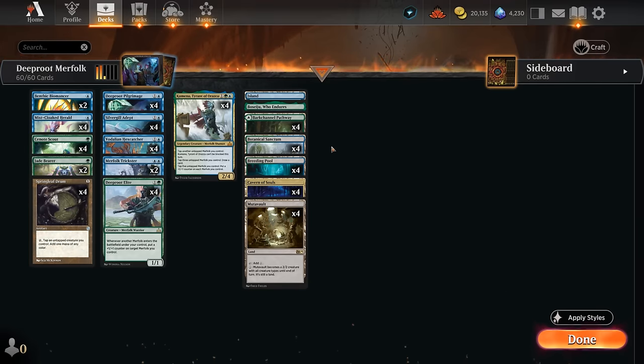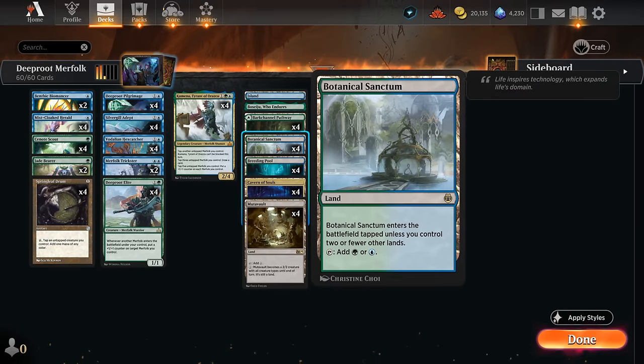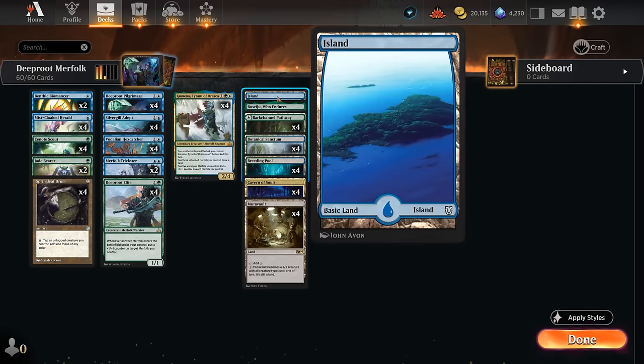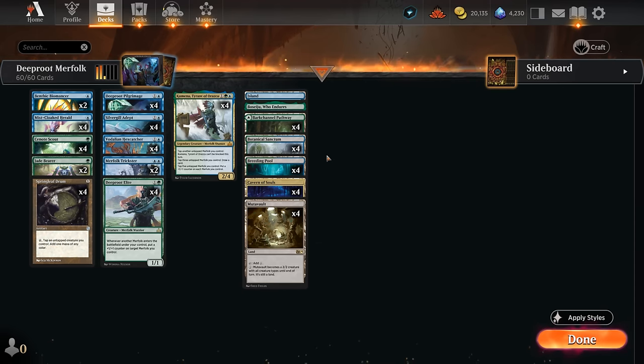We've got a bunch of blue-green dual lands rounding out the mana base with Breeding Pool, Pathway, one Boseiju for a bit of interaction, and one Island in case we need to search it up since there might be some Field of Ruin out there. That's our deck — now let's jump into some games and see how it does.